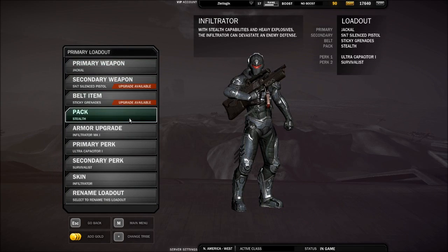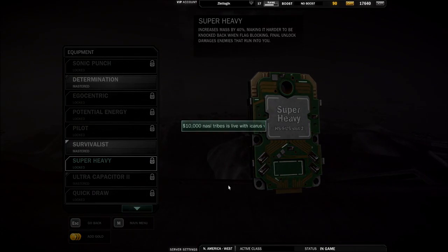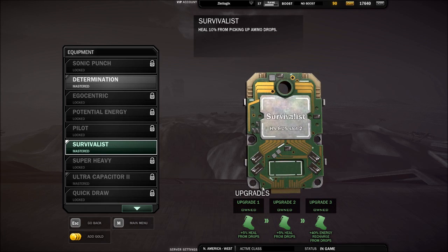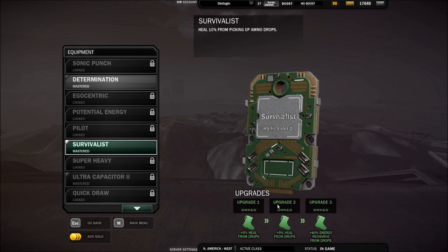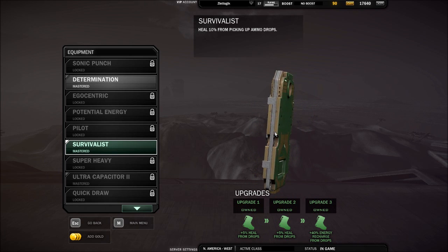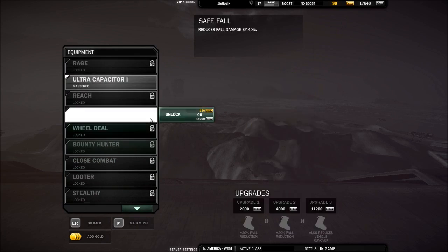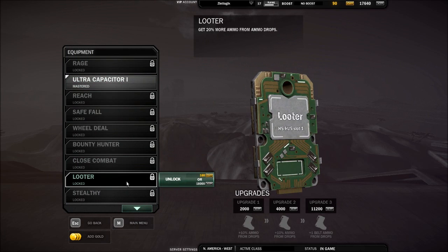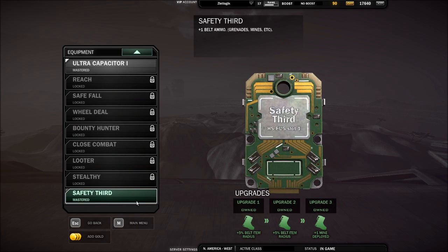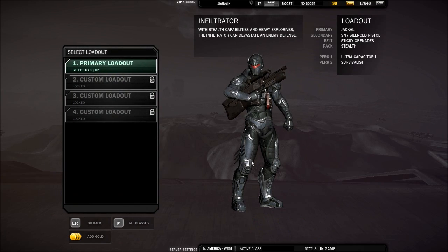For the pack, he only comes with a Stealth Pack. For perks, I usually go with Survivalist on all of my classes. Survivalist gives you heal, energy, and ammo from ammo drops, so picking up an ammo drop after killing somebody will basically heal you, give you energy, as well as give you some ammo back. It's incredibly nice. For the primary perk, I go with Ultra Capacitor, which gives you 10 extra energy, though I've looked into Safety Third for an extra grenade as well as grenade radius, which is also nice — especially for the Fractals on the Brute. So that's it for the Infiltrator.